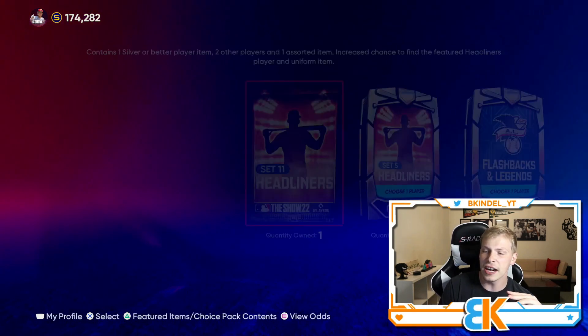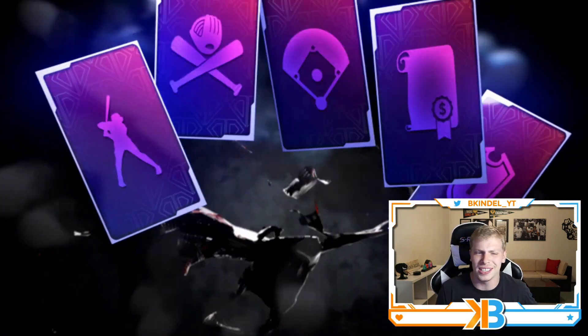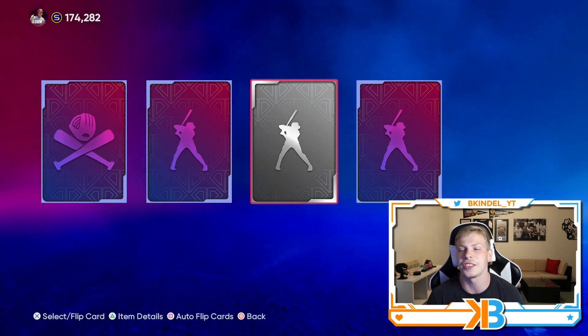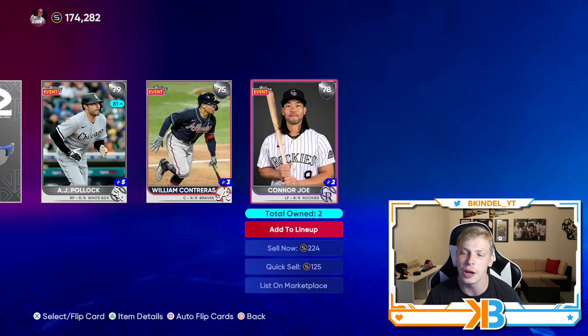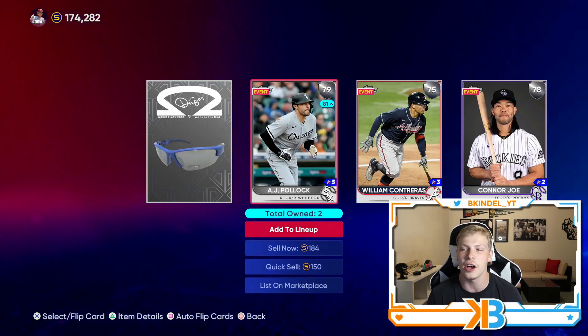Set 11 Headliners up next. This one has Carlos Carrasco — not the best card, but I'll take it, I mean, just sell it. We pull two silvers. No way I get a third, right? Holy shit — we pulled three silvers in one pack. Do not see that very often.